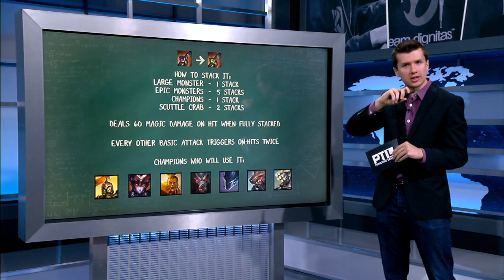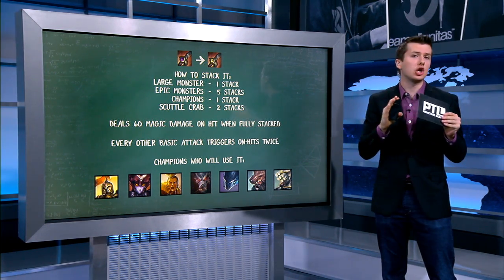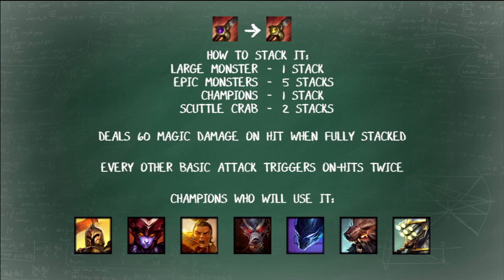Jumping into the Sated Devourer — the more important thing right here. It's a big player in solo queue, maybe not a huge player in the LCS. Specifically, the stacking mechanics is what I want to look at. Epic Monsters — that's Dragon and Baron — give 5 stacks, and Scuttle Crab gives 2 stacks. These are the biggest things that pro players will have to control if they want to build this item.